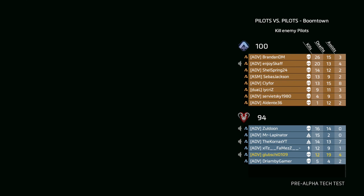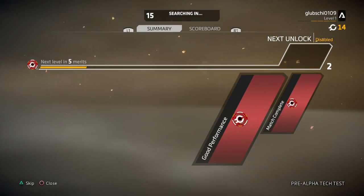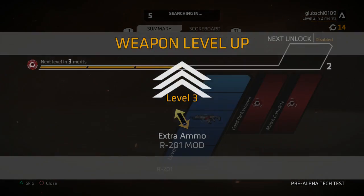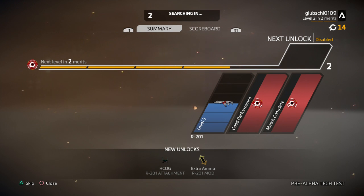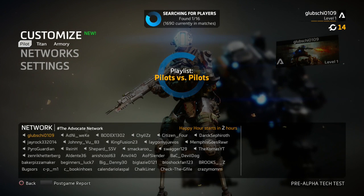Here's how I played: 12 kills, 19 deaths and I couldn't even check my assists. Next level in 7 Merits. What are Merits? Extra Ammo — nice! So Merits are basically unlocks that you've earned, and you need to keep progressing with unlocks.